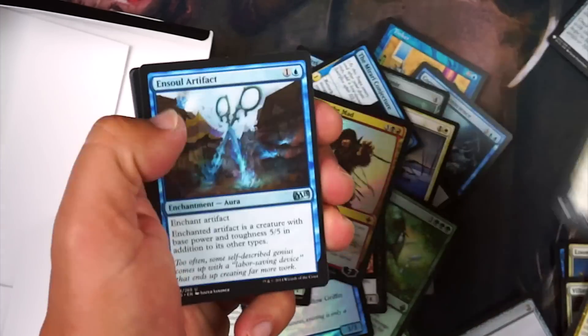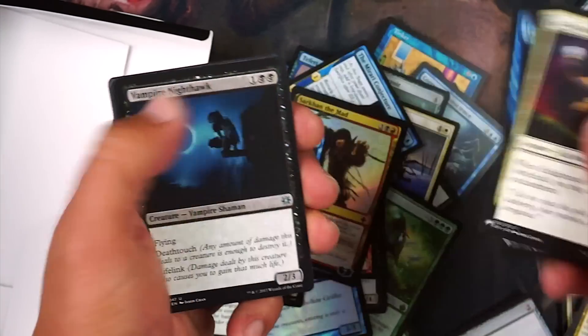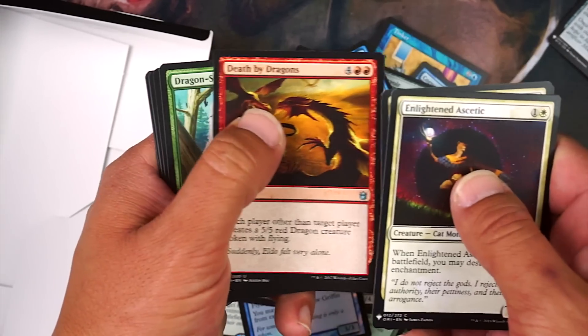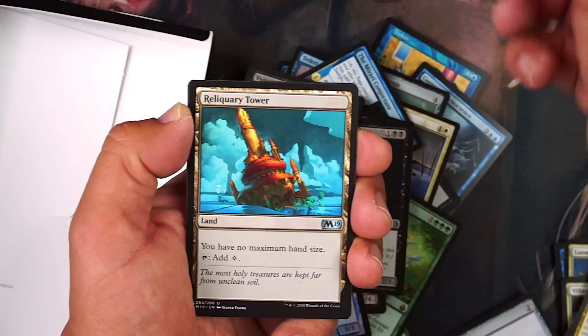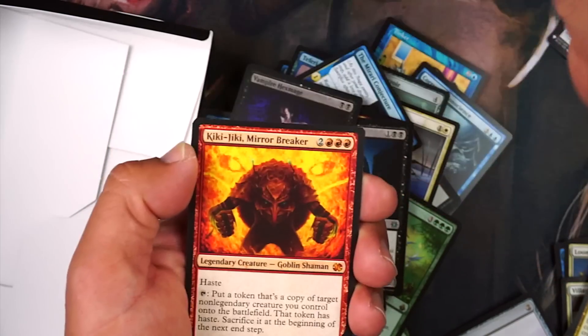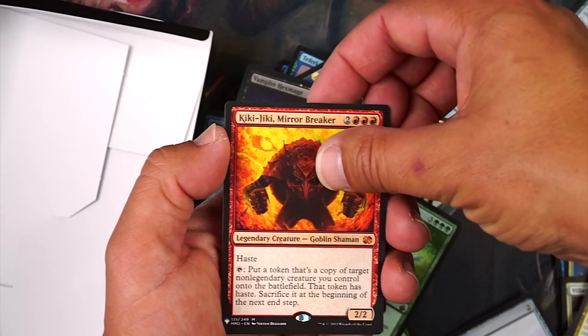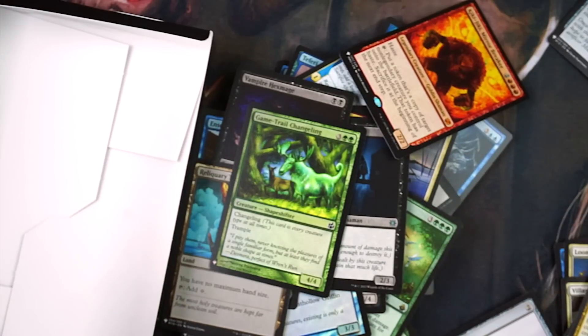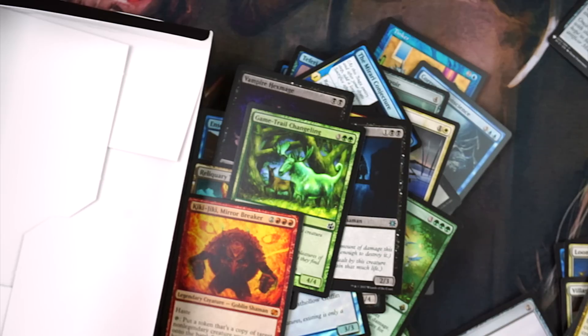Last pack — here we go! Soul Artifact Pioneer. Vampire Nighthawk — I love that card. Hex Parasite. Death by Dragons. Soul Manipulation. River Boa. Kiki-Jiki — another mythic. And our foil: Game Trail Changeling. Interesting set — so many mythics, rares, and foils. I cannot wait to draft it!